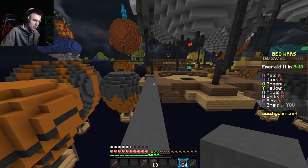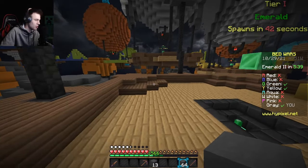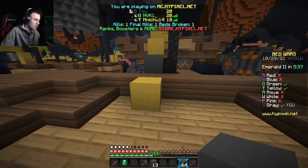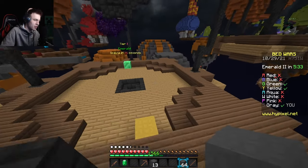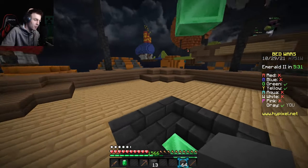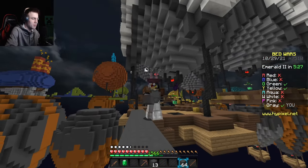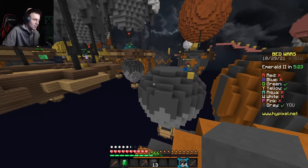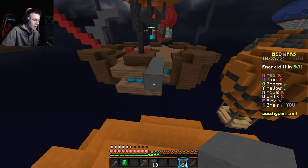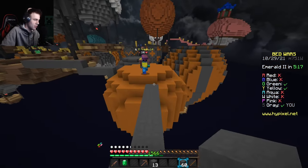I'm hoping green takes out yellow's bed since yellow is not at their base — green just has to run on over. Yellow is now coming for me, and green is also coming for me. Green, please make better decisions — the best way for you to win is to go to yellow's base. Meanwhile I have diamonds hiding here so I'm just going to protect those real quick.